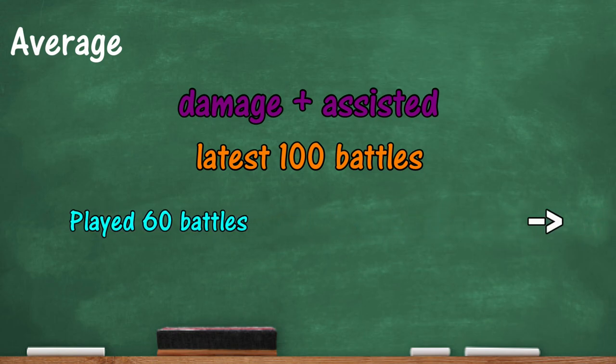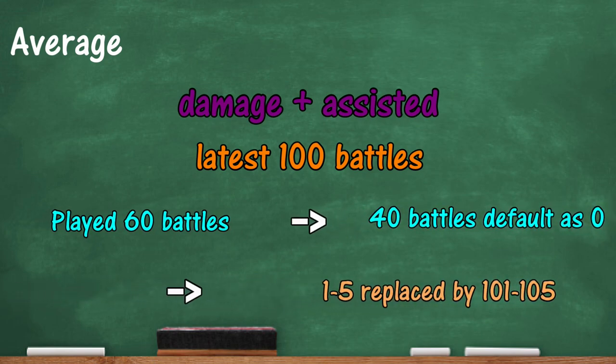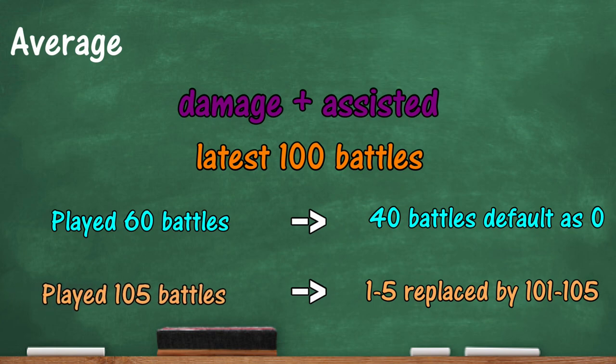If Dave only plays 60 battles, 40 potential battles are lost for calculation. If Dave plays 105 battles, his most recent 5 battles — from 101 to 105 — will replace his first 5 battles from 1 to 5. So not only will he need to be increasing his average overall, but he will need to beat his previous scores as well as increase the average. This does not mean passing 100 games will make it impossible to mark, as chances are that Dave will have gotten much better in his Strithwagon after more battles in the vehicle.